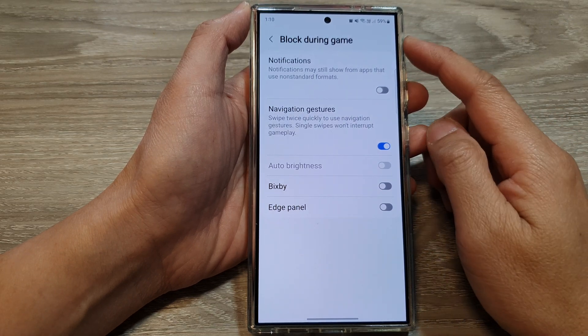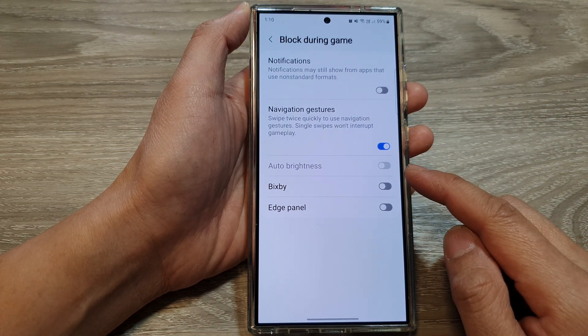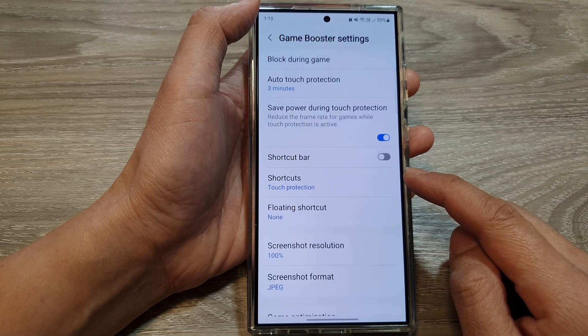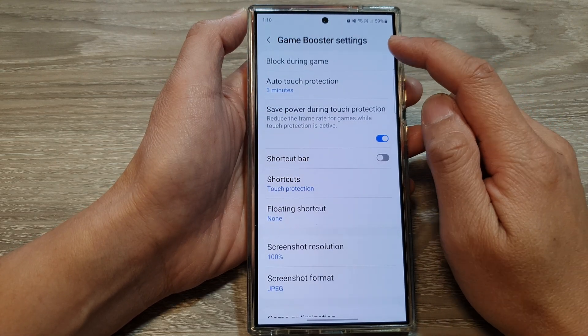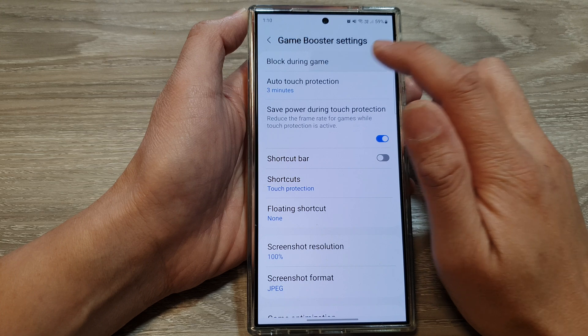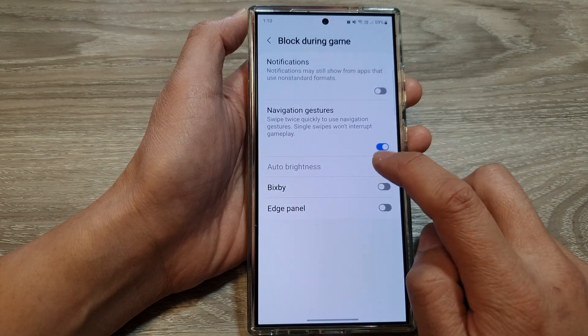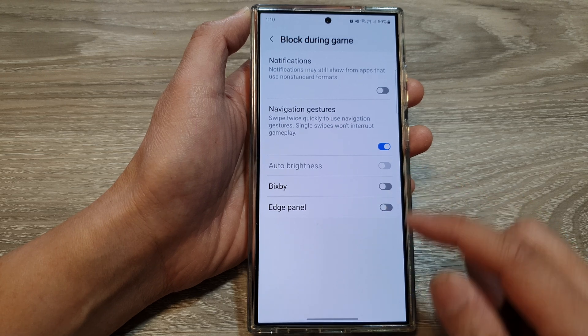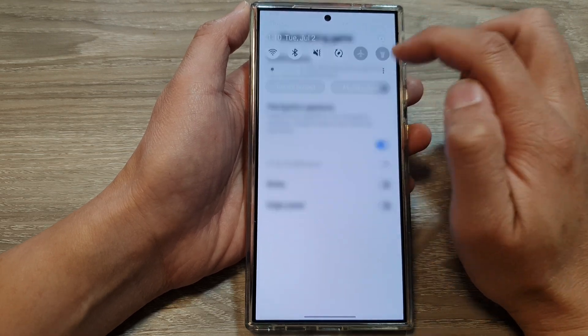How to fix game booster auto brightness being grayed out on the Samsung Galaxy S24 series. In gaming booster, if you go to block during game, auto brightness is disabled and you cannot turn it on or off. To fix this issue, swipe down from the top.